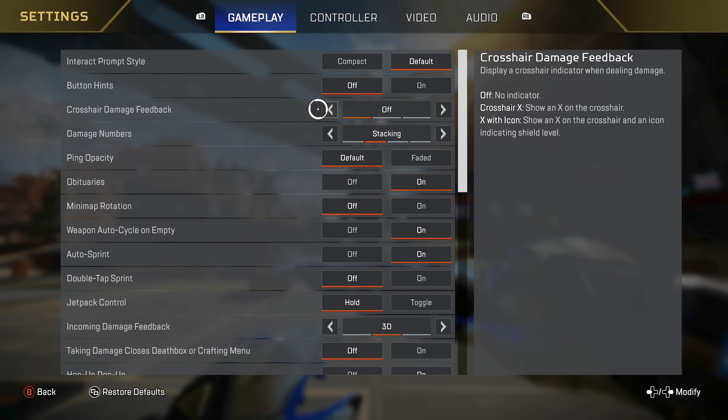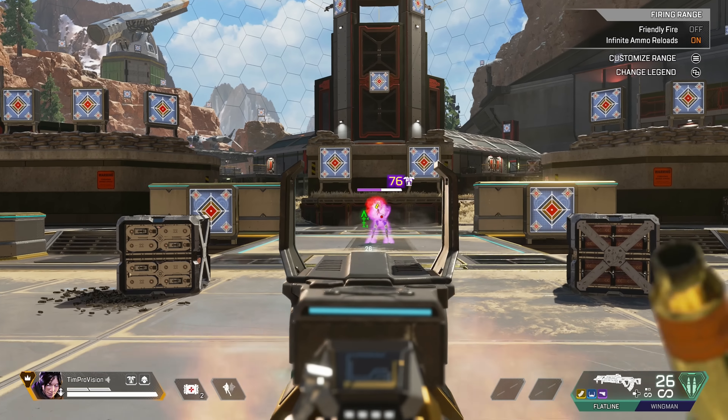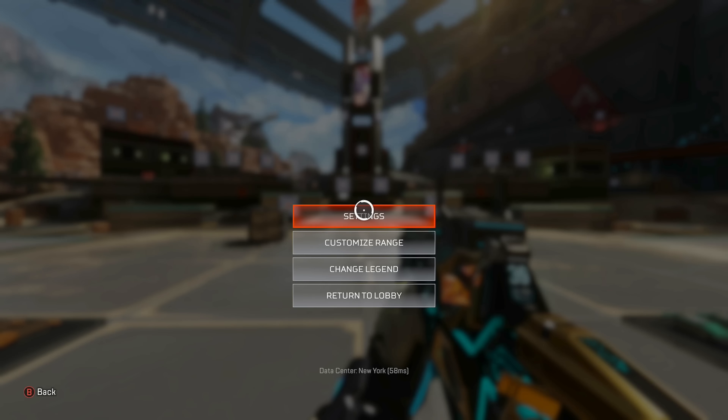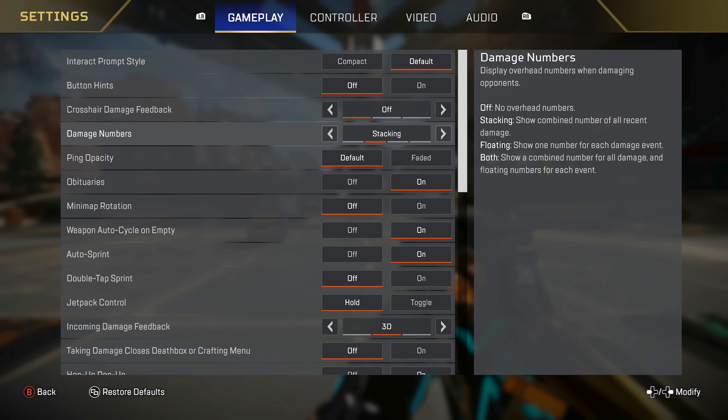Crosshair damage feedback I have as off. I want less clutter around my shots when I am firing. If I had this as on, there's a little bit more clutter around my crosshair and overall I don't want this. If you are a Wattson player or a Caustic player specifically, you might want to have this as X or X with shield icon just so you get a little more indication when someone crosses your fence or goes into your gas, but overall I like it off. Damage numbers — I always do stacking. I don't recommend floating, which just gives you the individual number. You definitely don't want both in my opinion — just way too many numbers on screen. I want to see the total damage I'm doing, so I do stacking.